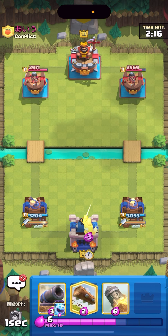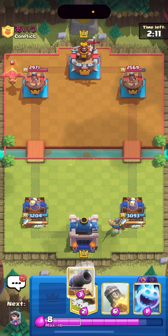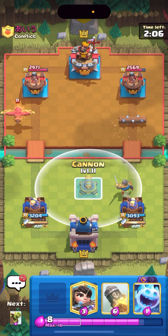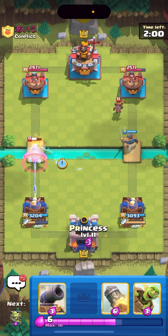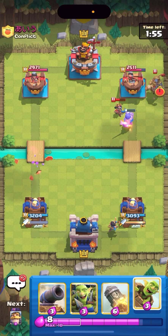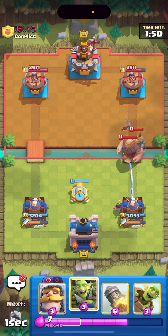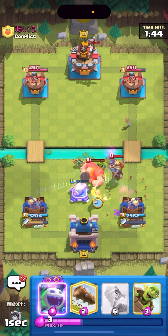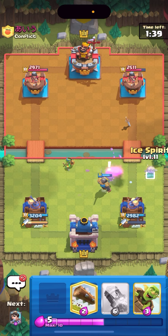He has a phoenix as well — my tower should do pretty good work to it. I'll cycle a log on the right to fix my cycle. He goes little prince — I'm just gonna ice spirit on top of the phoenix and then princess the back. This guy was playing pretty slow actually. He goes prince — okay never mind he is not playing slow. I'm gonna cannon right here and goblin gang all the way up high so he can't hit my goblin gang and princess. Now I can just play my knight — a few of the spears survived so I'm completely fine.